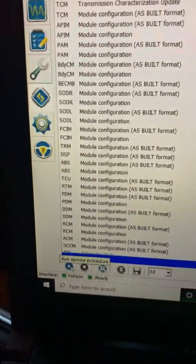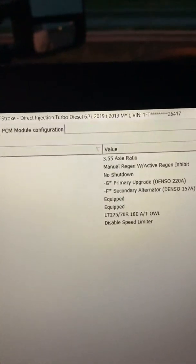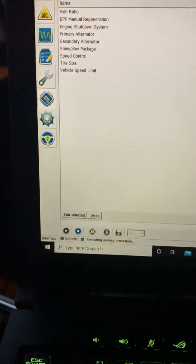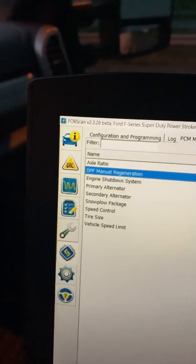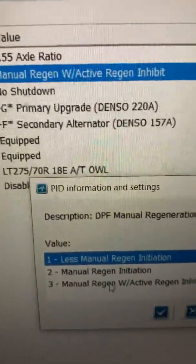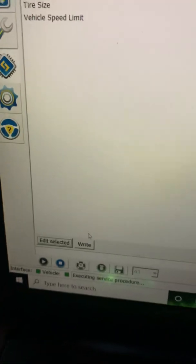You're gonna go into PCM module configuration and push Run. That brings you to here — axle ratio, DPF manual regeneration. I've already changed it. So you go to here — your factory selection will be this, you're gonna change it to this, and push OK.